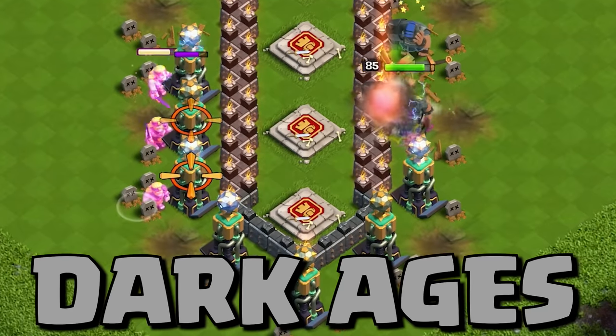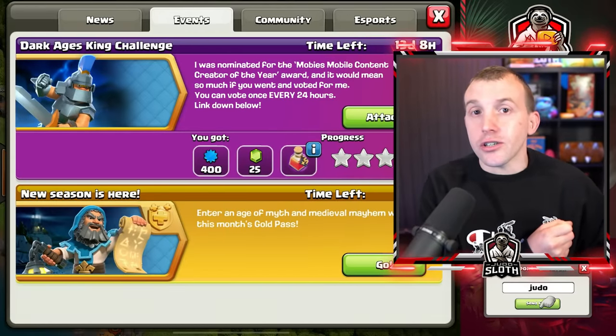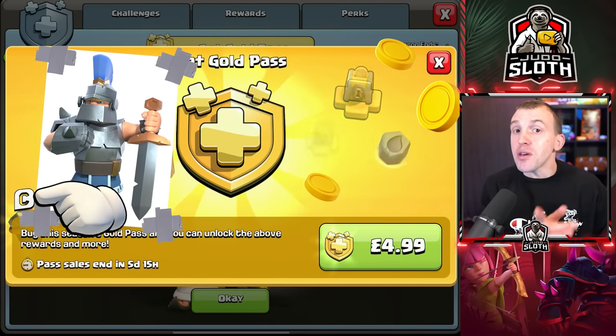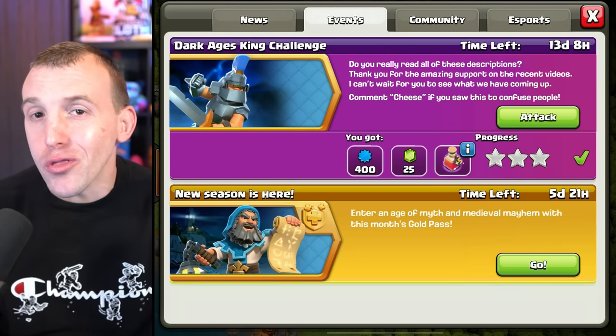Easily 3-star the Dark Ages King challenge with this tutorial. The new event attack showcases the new hero skin in this month's gold pass, the Dark Ages King. You can support a creator before purchasing the gold pass by entering their code — my code is Judo, and it is much appreciated. Let's get you your 3-star.